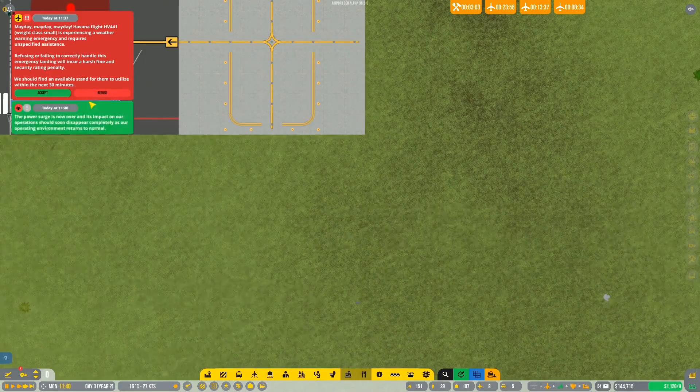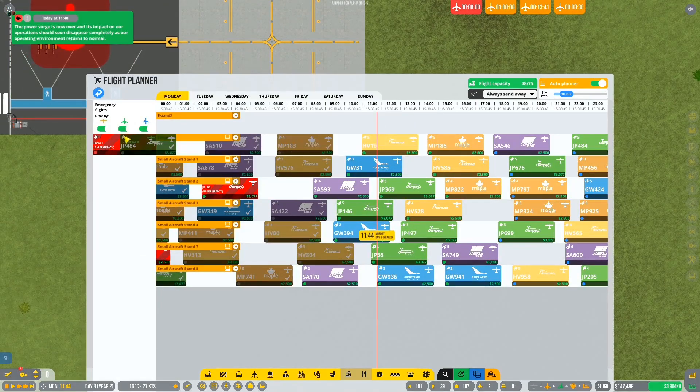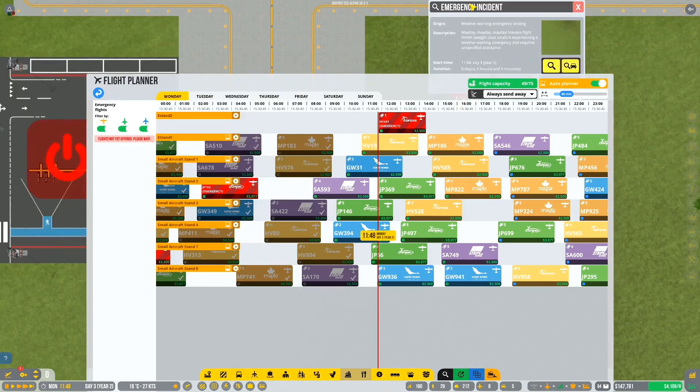What I wanted to check - oh, there's another emergency. Let's get that emergency landed. That's a little weird. Let's slot that in. What kind of emergency is this? Emergency requiring unspecified assistance - that's okay.